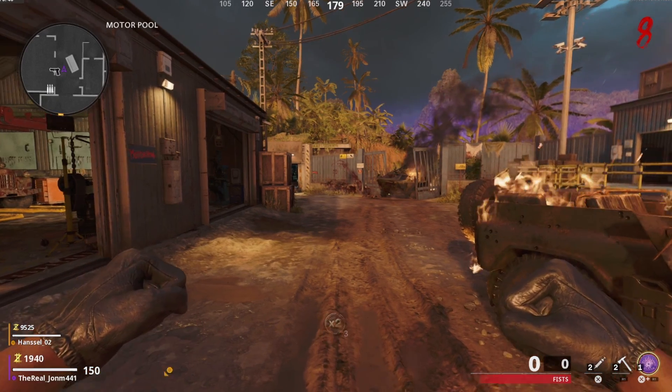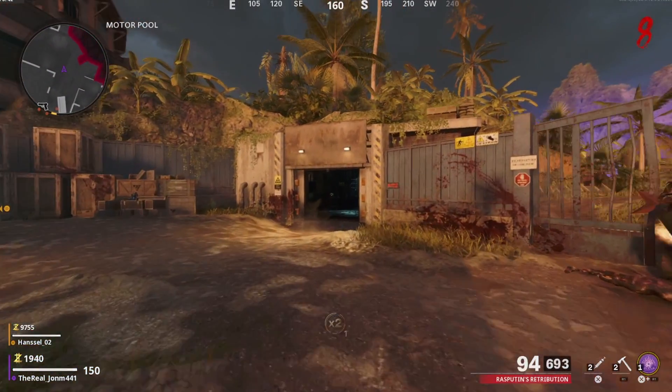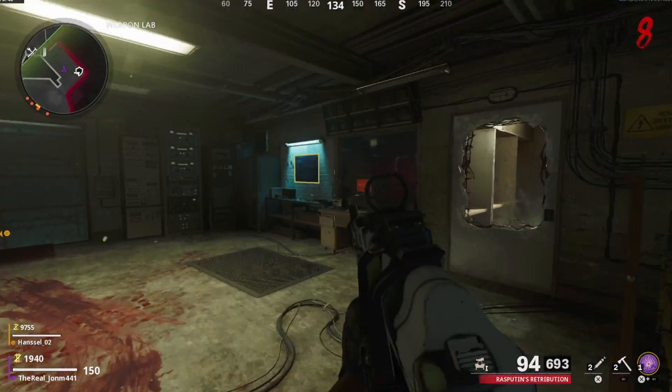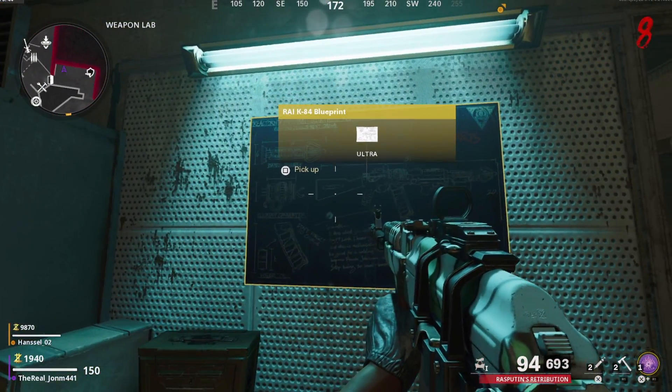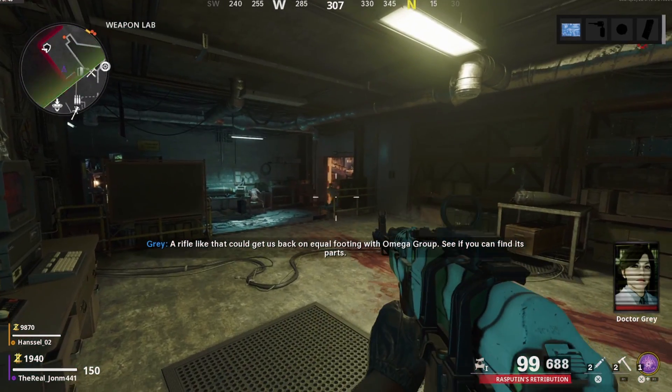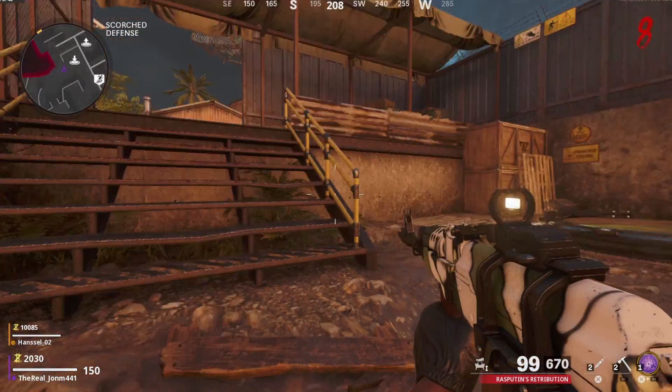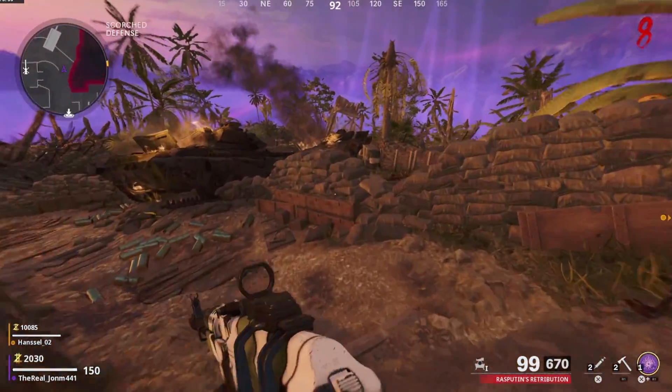What's going on YouTube, my name is John and this is a quick and easy guide on how to get the free wonder weapon, the Ray K 84, on the new map Firebase Z. The first thing you want to do is go down to the weapons lab. Once you're in the village, you want to pick up the blueprint right up on the wall — that is gonna be the first step.